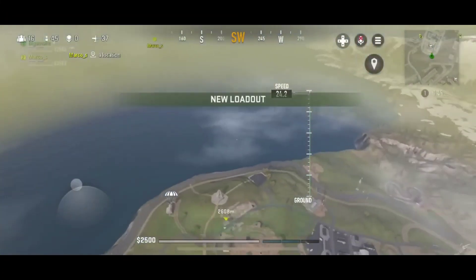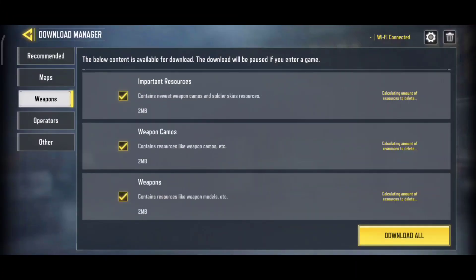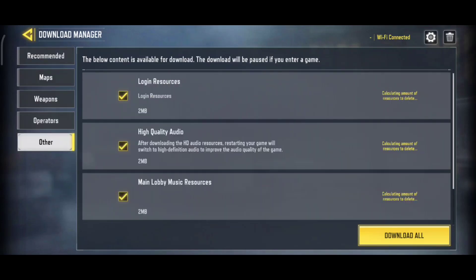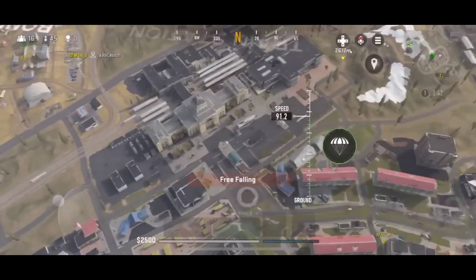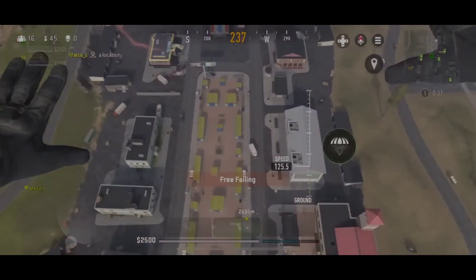The second tip is about resource packs. After downloading a game you will definitely have to download some resource packs. If you download all these resource packs your game will look better, but it will also make your game lag. To avoid this, I would recommend you to delete all the maps and resource packs that you will not need while playing the game, as this helps boost FPS a lot on low-end devices.